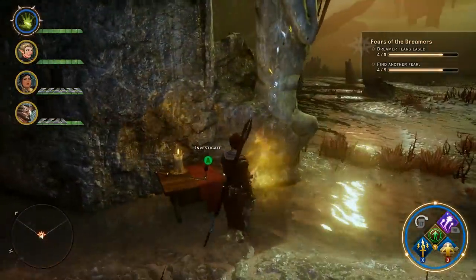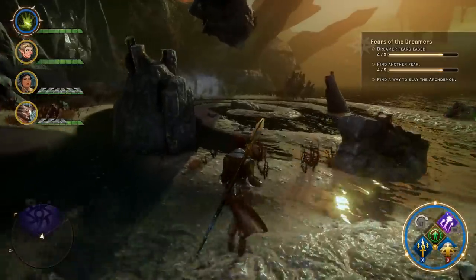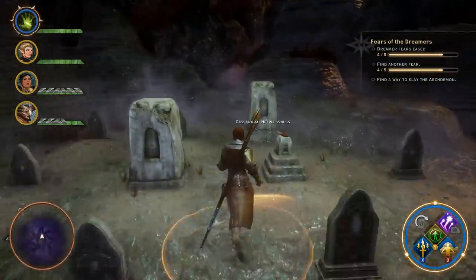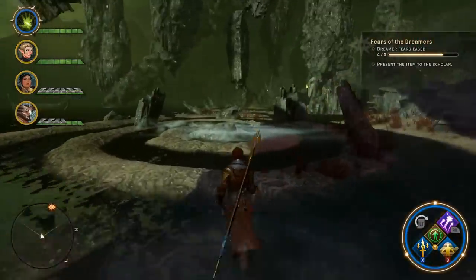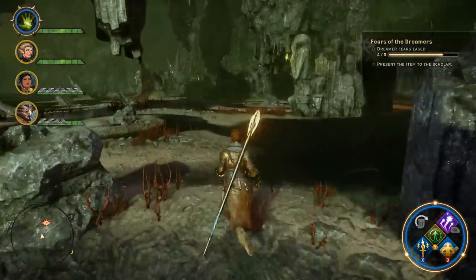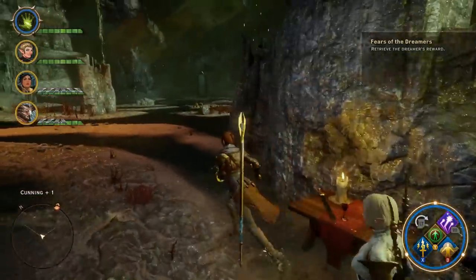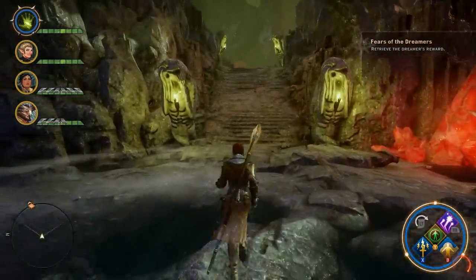Then walk across here and you're going to find the last part of the 'Fears of the Dreamers' quest. You're looking for a vial of darkspawn blood. Walk in this general direction towards a little cemetery, fight some demons, and the darkspawn blood is sitting on a gravestone marker. Grab that, head back to the little table, set down the vial, and don't forget to take your point — that gives you plus one Cunning.